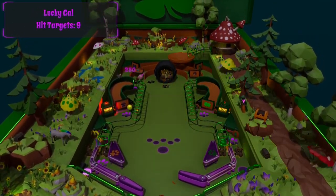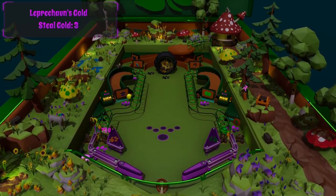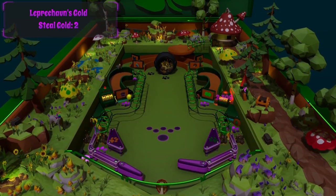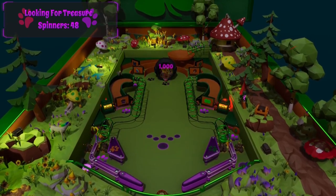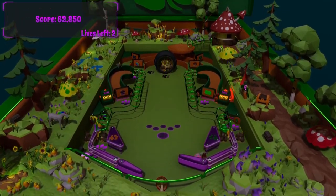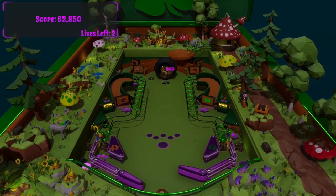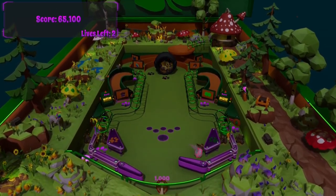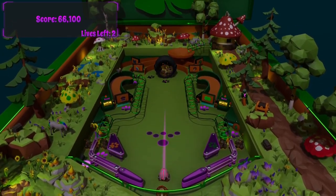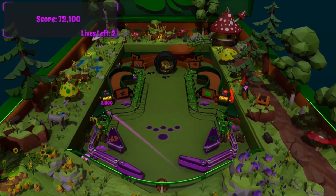Look at all those confettis and effects — you gotta love that. You also have this cool dance music. Oh, that was so cool. So when you hit the pot of gold, it shoots it back and hits the drain post, which was really cool. I thought it was gonna drain, but it plays right into that. Very cool mechanic. It's good practice for playing into the drain post.